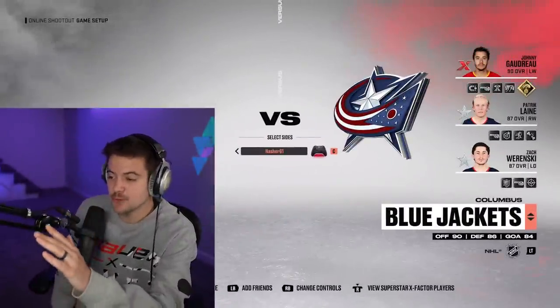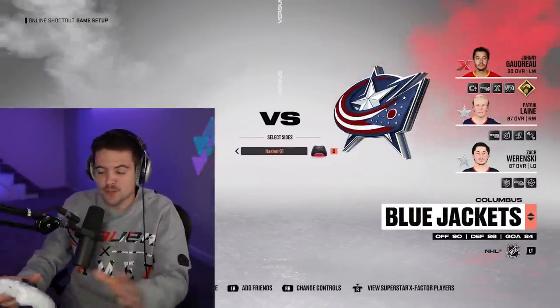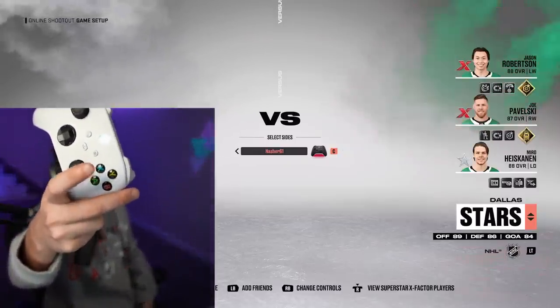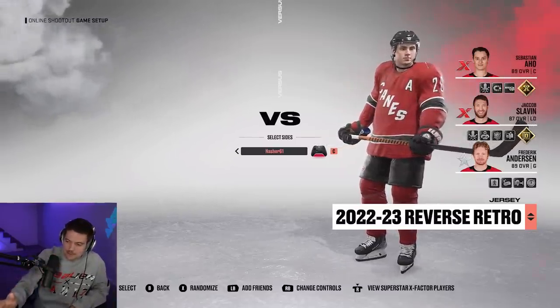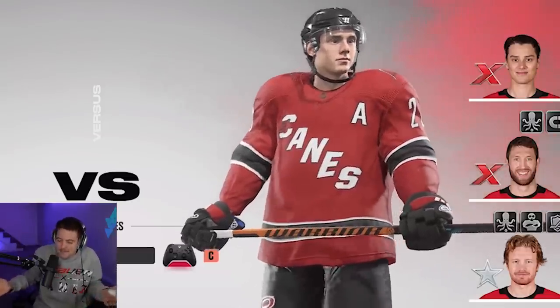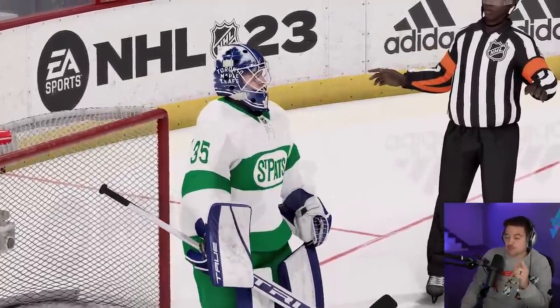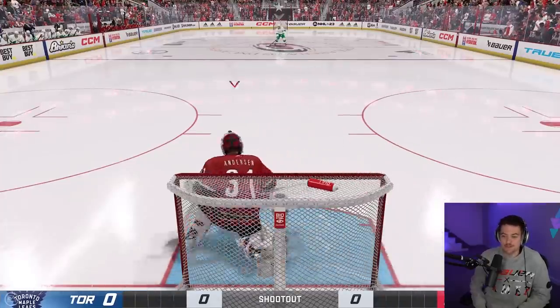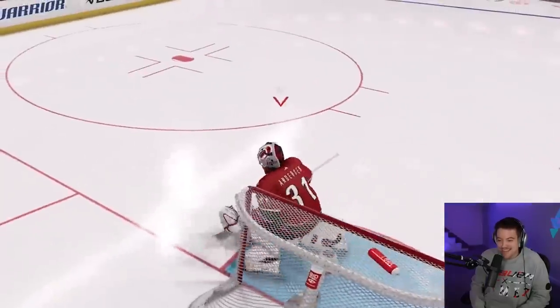For this glitch deke, you can use literally anyone — I was hitting this with 79 overalls, no problem. So I'm good with any team we get today. We'll go 3, 2, 1... and the Carolina Hurricanes. This will work out. We're rocking the reverse retros today. The Canes, kind of meh, but we'll look good doing it. This glitch is not widespread enough for a lot of people to have seen it yet. I think there's probably only a handful of people that have pulled this off, so this is going to be huge if we can score in our first attempt with all of the pressure on the line.